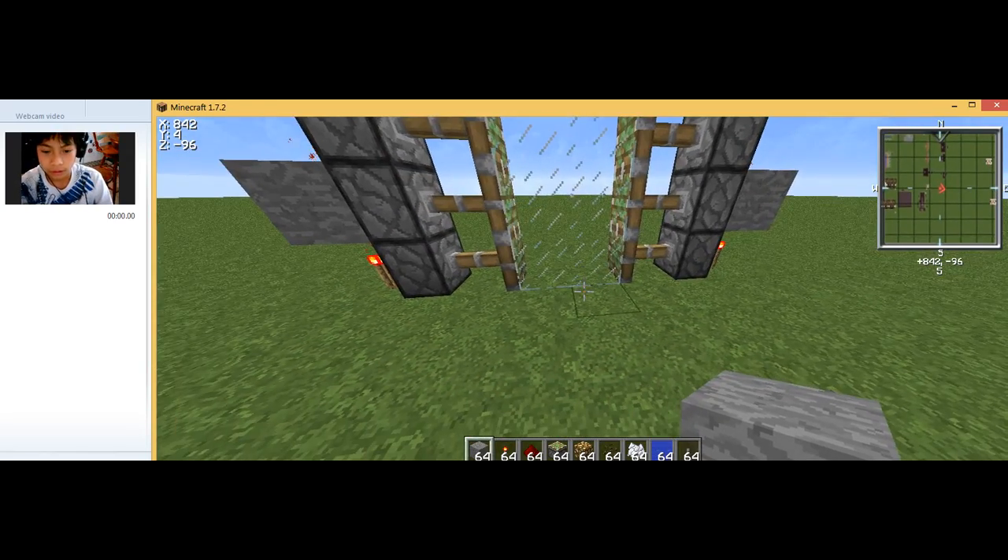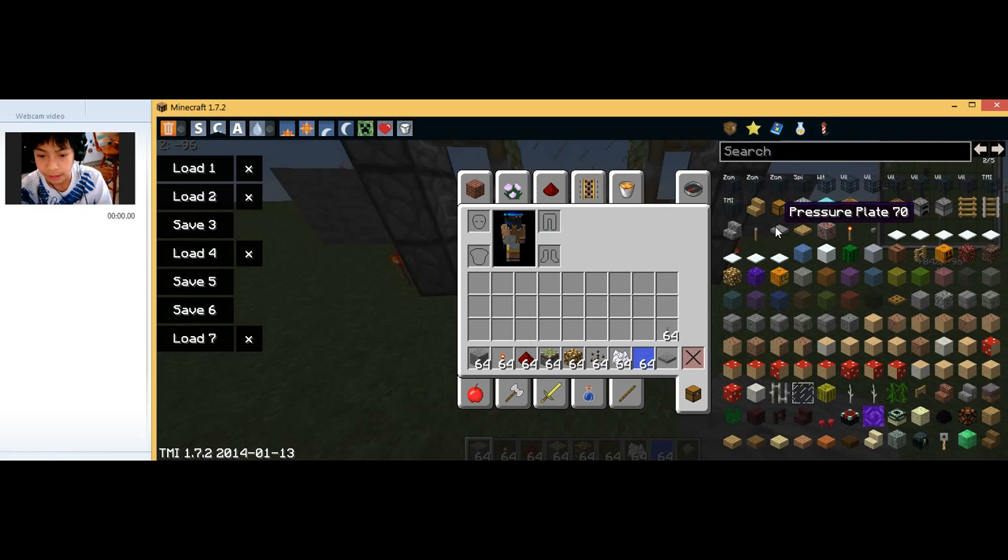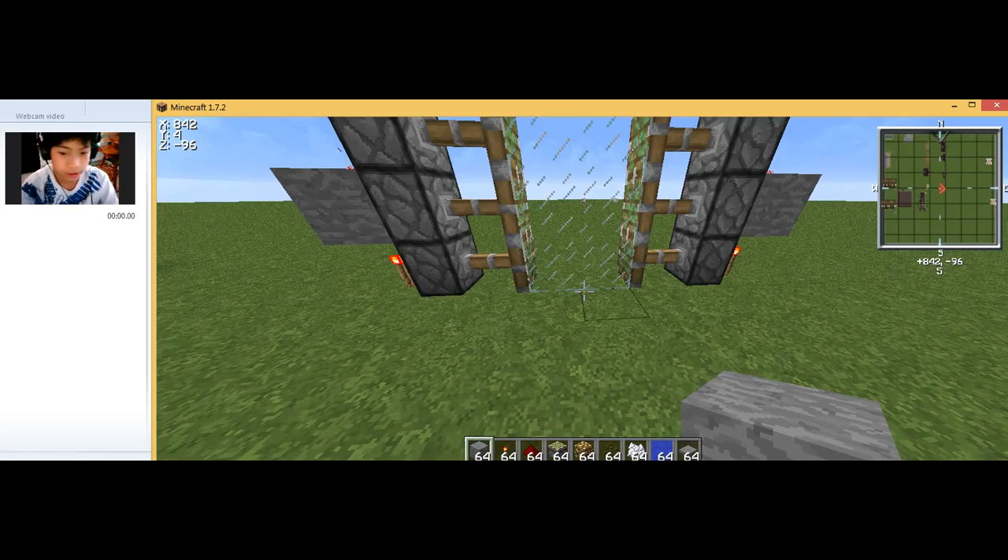Now we've got to place the pressure plates. I'm kind of forgetting what to use now, but put stone pressure plates like this.